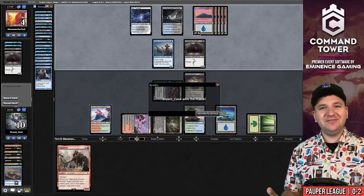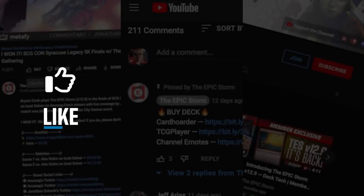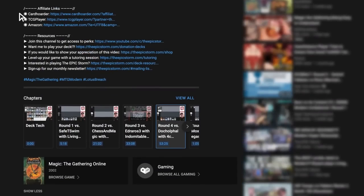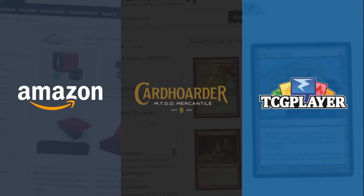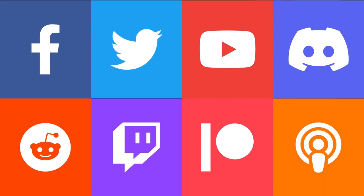You're still watching? Make sure to give this video a like, comment, and subscribe. While you're near the description, here's a reminder to use our affiliate links if you're going to make a purchase from Amazon, Card Hoarder, or TCG Player. Just above those affiliate links, you'll find our social channels — make sure to join those to connect with us.